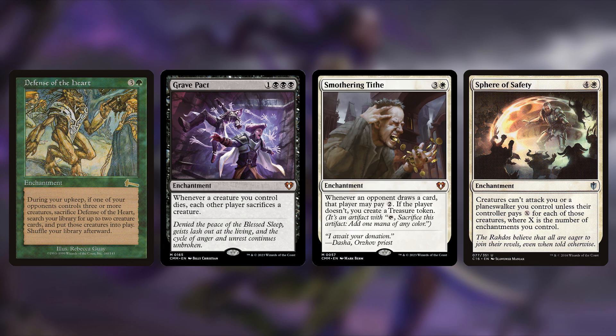Speaking of crying, next up is Smothering Tithe: three and a white. Whenever an opponent draws a card, that player may pay two — if they don't, I create a treasure token. So literally for just playing the game, I'm going to start creating treasures unless you pay your taxes. Most of the time people don't pay their taxes. If there were blue in this commander I'd add Rhystic Study too, but Smothering Tithe in any white deck is amazing — especially since Anikthea might get removed a couple of times, so those extra treasures will definitely help.